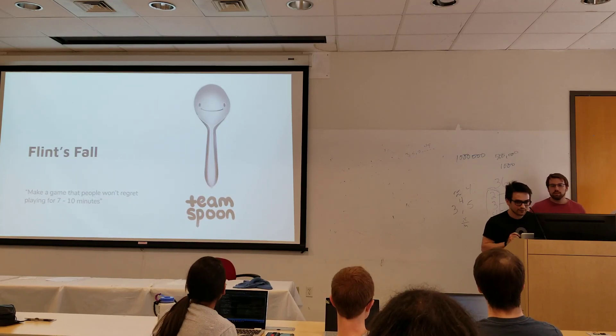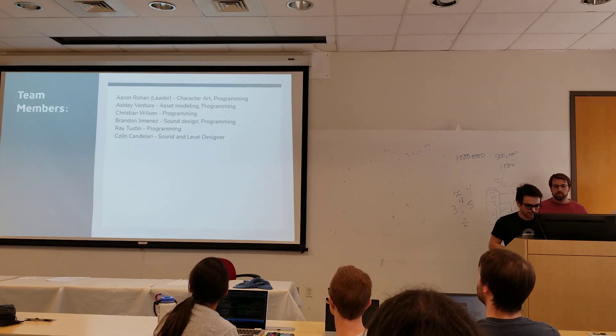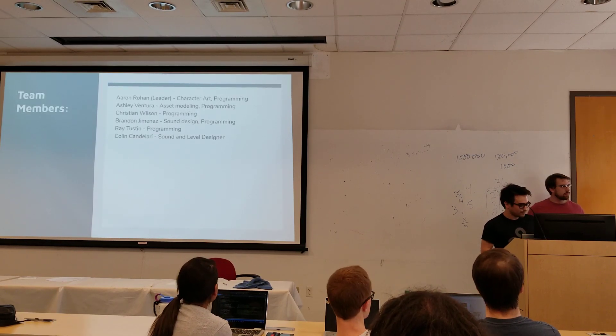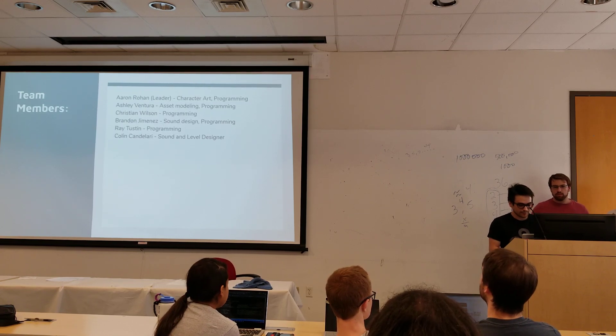Hey everybody, we're Team Spoonge, and our team is called Blinx Balls. Team members are Aaron, Dean Weed — three characters in programming. Ashley — asset modeling and programming.